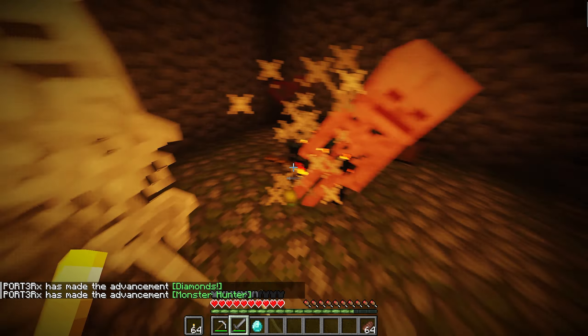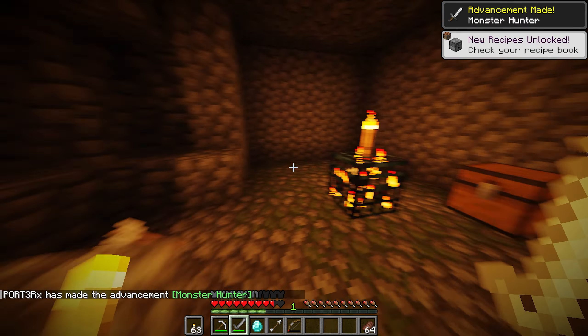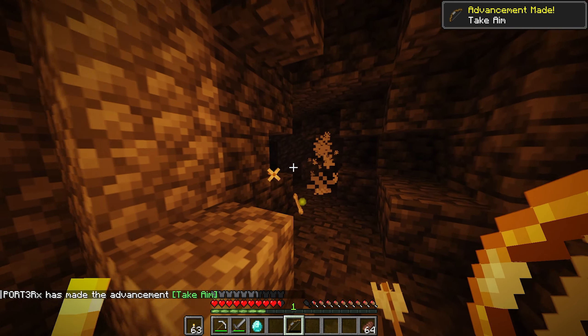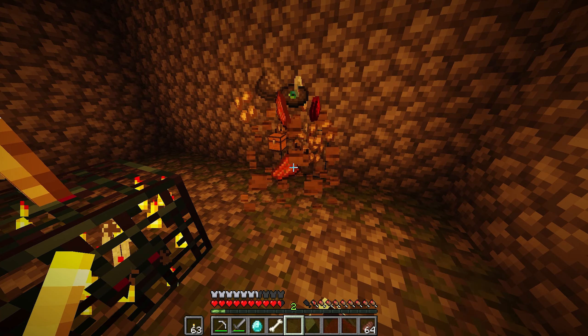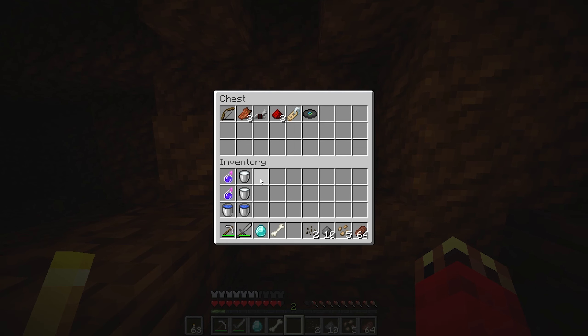When you eventually find a spawner, start killing the mobs and place a torch on top of the spawner to prevent any more mobs from spawning. Keep fighting off the mobs until they're all dead. Hopefully you'll have a nice loot chest to raid — you can break the chest, pick up all the items, and move them outside of the spawner.